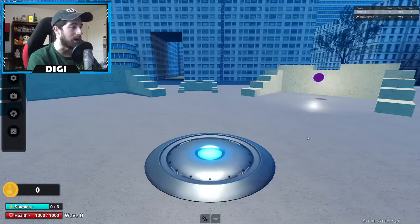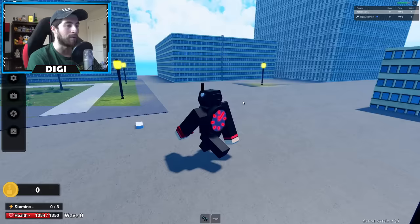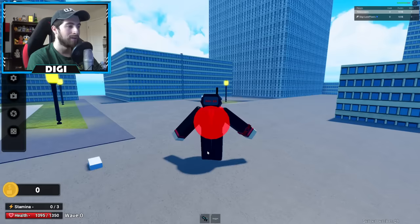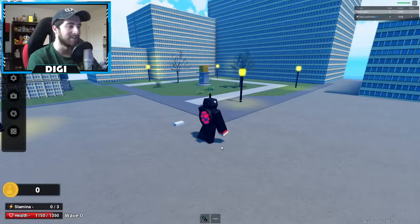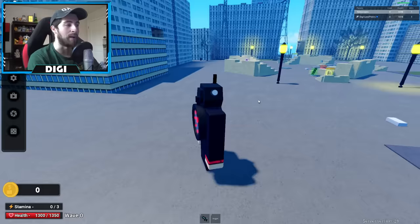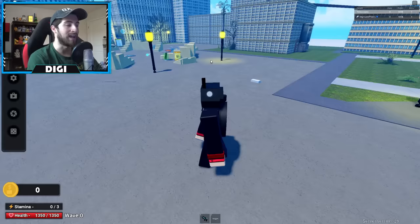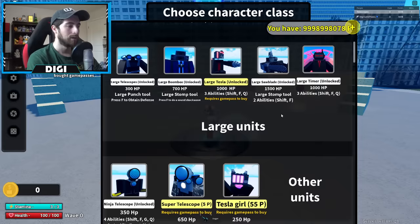It's got the same body as Large Cameraman and Speaker Man. Q — oh my gosh, look at that, that is awesome! And then F — what was that? And look, there's the timer, so Q is a time stop. I love the way it shows how much time you have. F is crazy, and then Shift is a stomp — that is really nice.